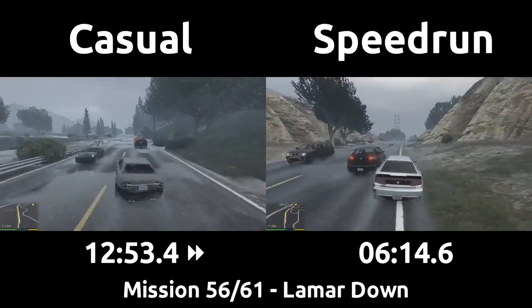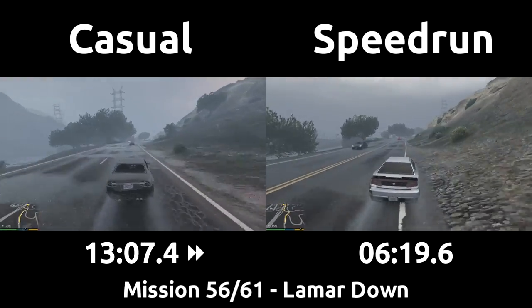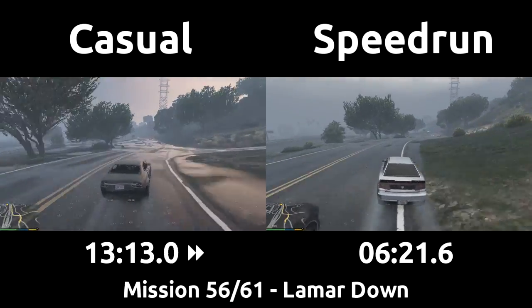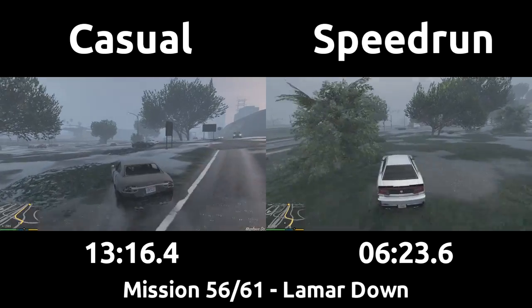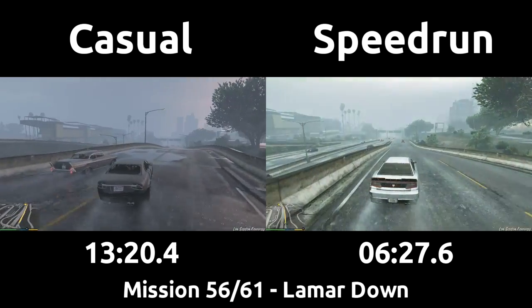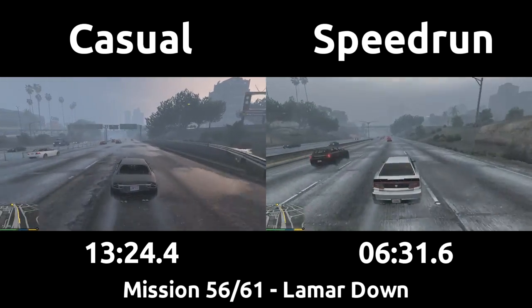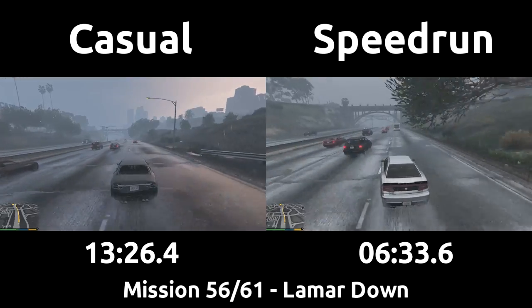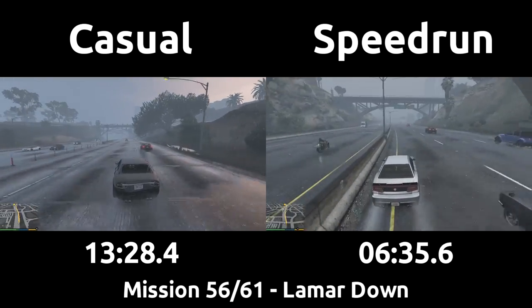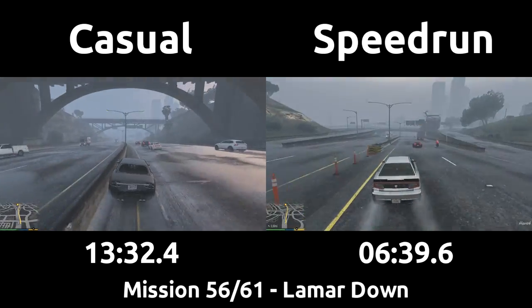The speedrun grabs some nice curb boost on the right of the road here. Even though it looks flat, the changes in elevation between the pavement and the dirt is enough to give the car a noticeable boost. Then they cut left over the grass onto the highway that will dump us down to Lamar's house, along with giving us some massive brake boosts. The humps in the road that are adequate to boost off of are harder to see in the rain, but this is a highly known and routed brake boost section so I feel I could almost do this section blind, if it weren't for the random traffic.